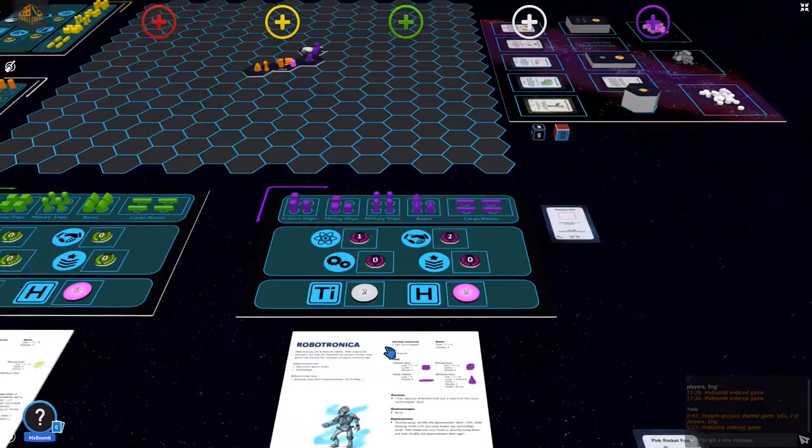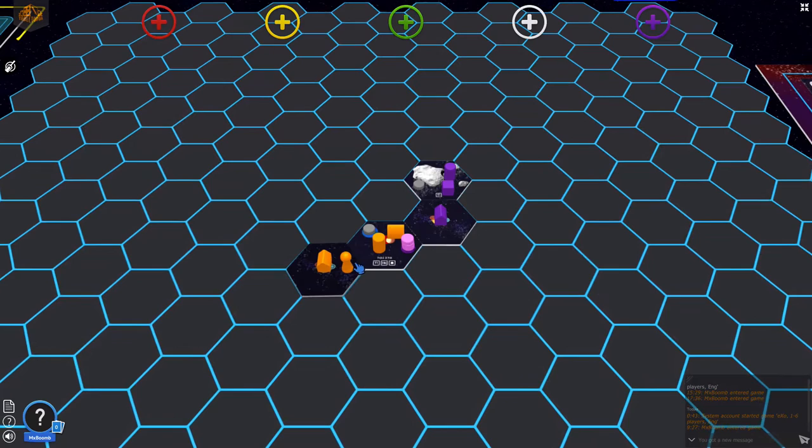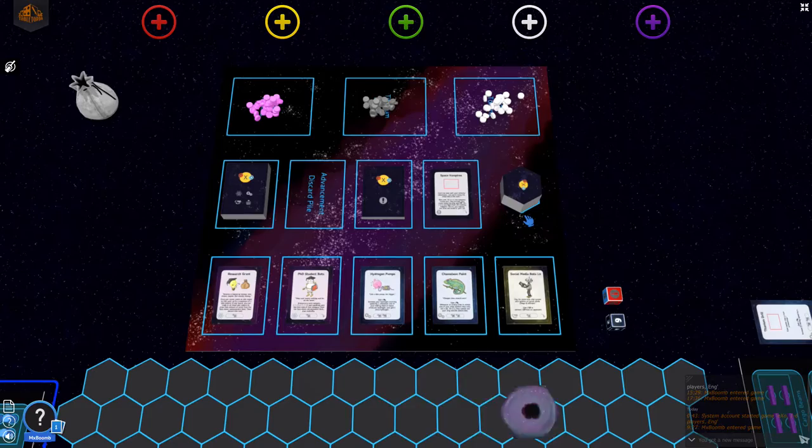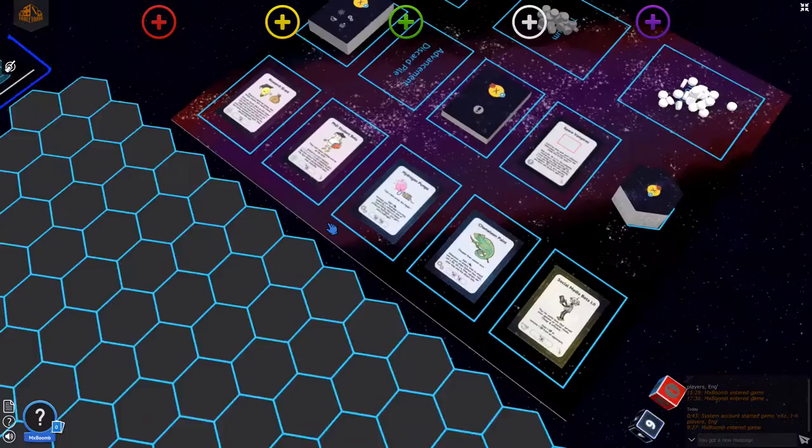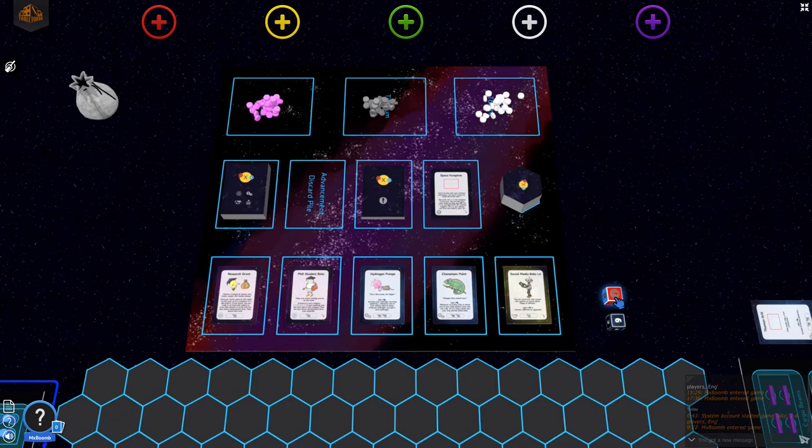She still has her military ship. Since it's a military ship, she wants to stay close to things she wants to protect or attack, so she moves it up and uncovers a tile. She draws a wormhole tile. Placing it down, nothing happens with resources right now, but later the wormhole will let her tunnel directly to another uncovered wormhole. It is a discovery, so she rolls the dice to see what happens.